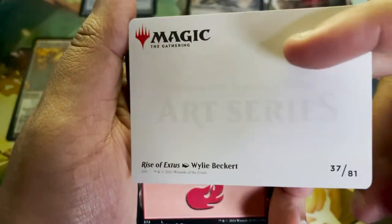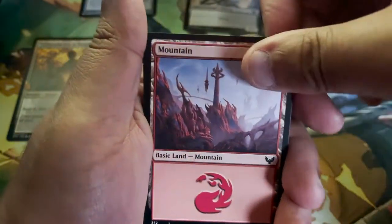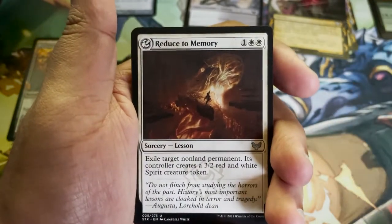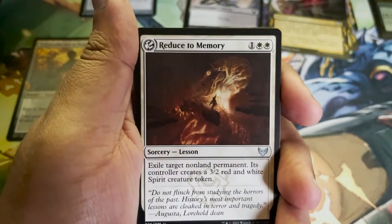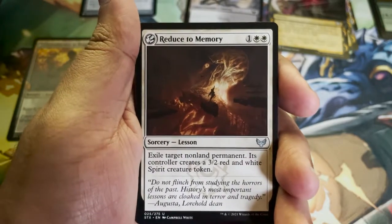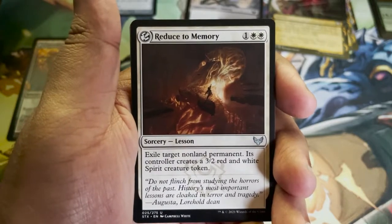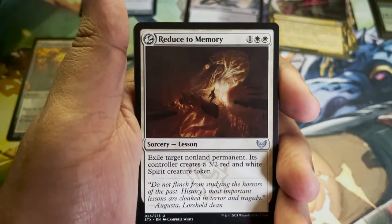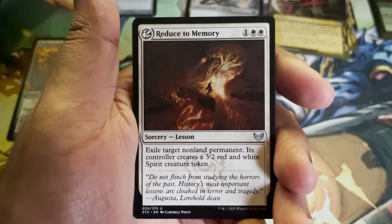Art card: Rise of Extus — looks fantastic. Mountain for our land. Reduce to Memory — another sorcery. I wish I could zoom in on this art. It's quite literally like peering into another world. What's going on in the center has such presence that it stands out even though it's not in your face. Great work, Campbell White.